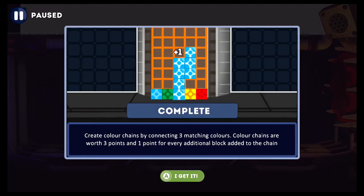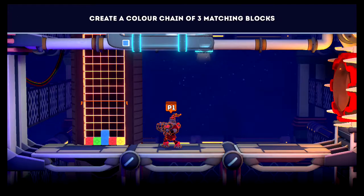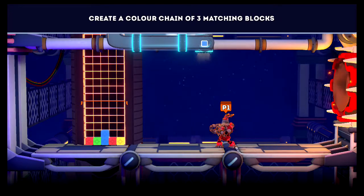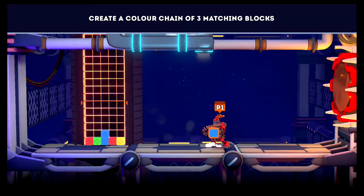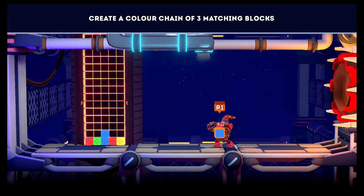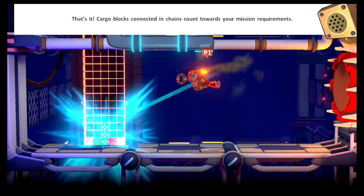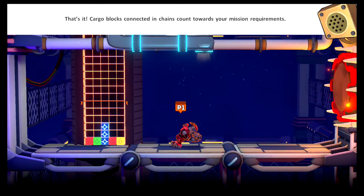You can't score anything unless there are three connected blocks — two doesn't give you anything. So if the game asks you to do seven, you can do three and four, or one big chain of seven. Cargo blocks connected in chains count towards your mission requirements.